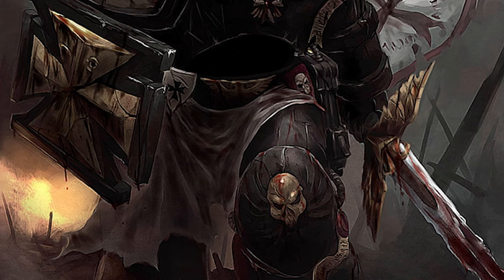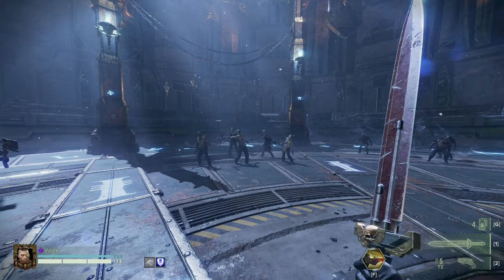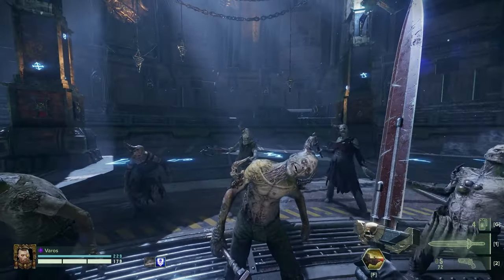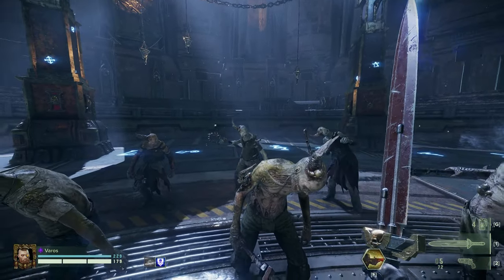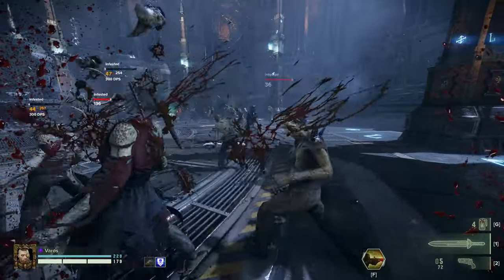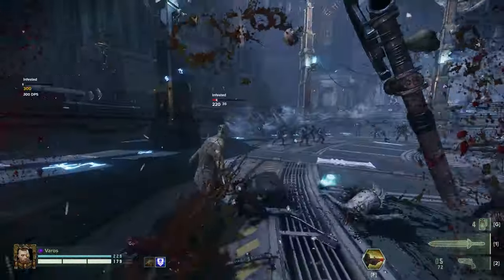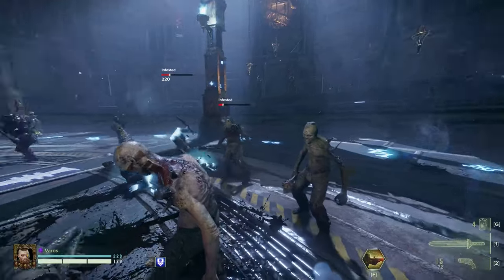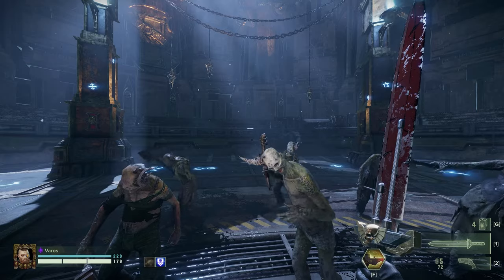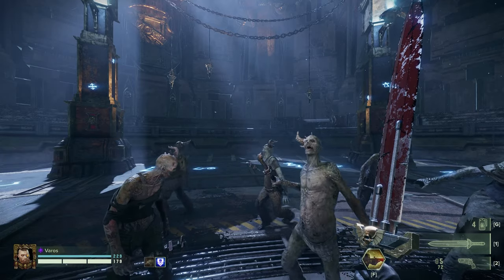We get something pretty similar to that in Darktide — you're cleaving through things left and right. But let's talk about the shortcomings I find with the lore and Darktide's representation of it, while also considering the balance. The Power Sword is stupid strong — it is one of the best melee weapons in the game right now. You simply turn it on, hold down left click, and rip right through things.